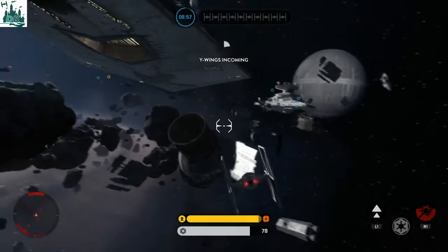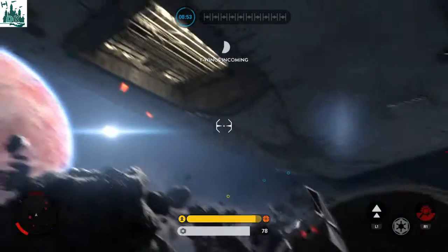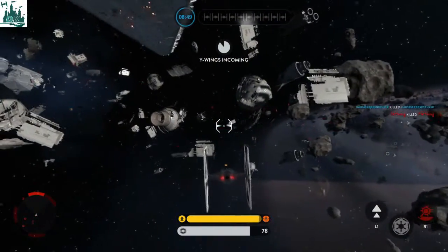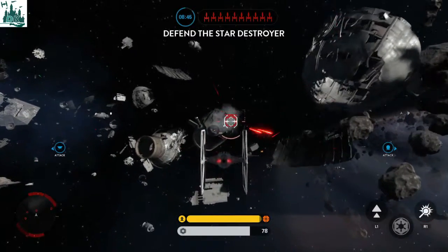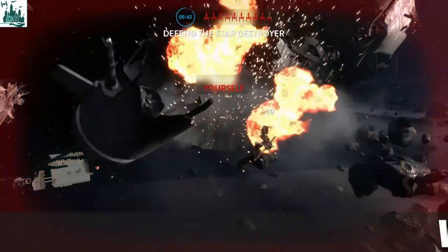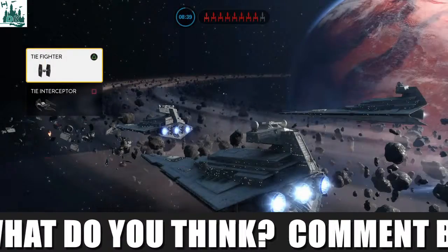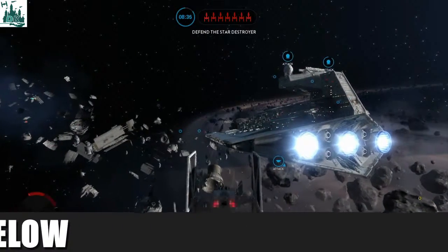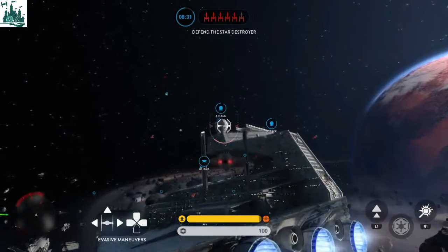Did a bit of flying there I think. Should we fly in here? Nope, maybe not. Let's see what we've got coming in — we've got some Y-wings coming in. I'm straight into some space junk. All right, on we go. Rebel ships are targeting our Star Destroyer — stop them!